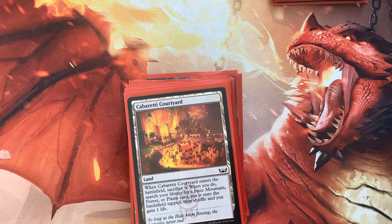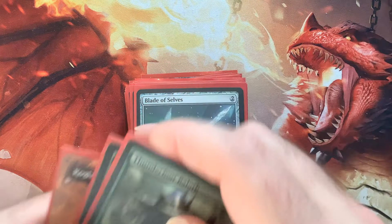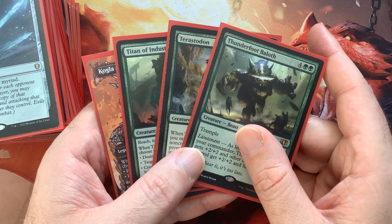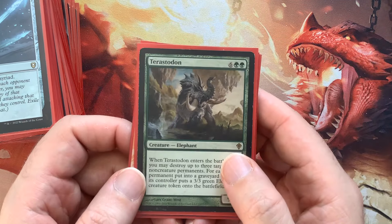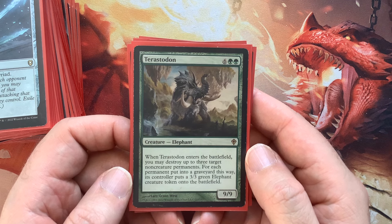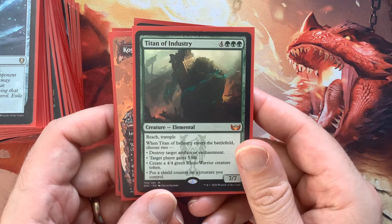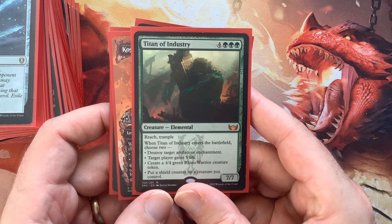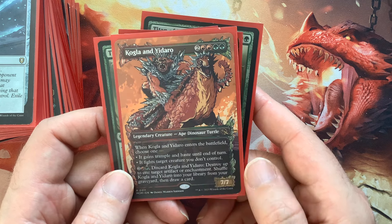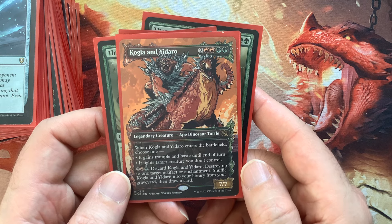It's ready! The Wormlet is so ready. Oh, there's the other Kogla — look at these crazy guys I wanted on the thumbnail. Terastodon — with a Panharmonicon, you could take out all of someone's lands. It'd be disgusting. And Titan of Industry: look at all that life gain and those enchantments you can destroy. And Kogla Yadaro — just attacks, fights anything. And if you wanted, you can pitch it from your hand to the graveyard to destroy an enchantment or artifact, then cycle it to draw a card.